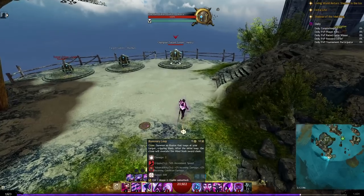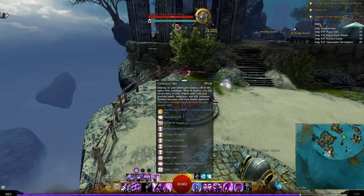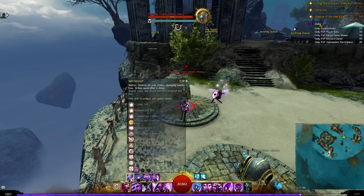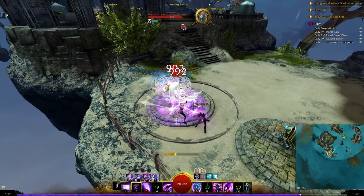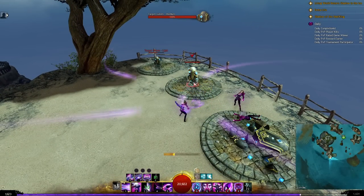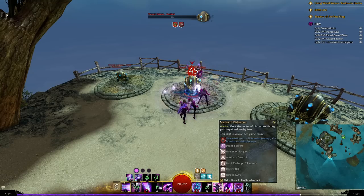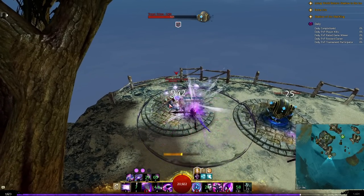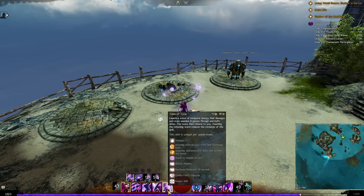If those skills are about to come off cooldown, wait to use Continuum Split. The ideal combo: Illusionary Leap for one clone and immobilize, into Tides of Time, then Continuum Split into Gravity Well, swap to greatsword, use Phantasmal Berserker, Mirror Images, and all shatters — F1 shatter, Phantasmal Berserker, blow all your burst into that, then do it again on greatsword. Mirror Images into daze with the third set of clones, Mantra of Distraction, then Gravity Well again to land greatsword 2 into F1, and shield comes off cooldown when you swap back for more alacrity and cooldown reduction.